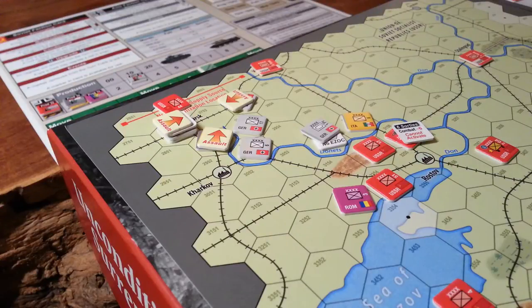Hey there gang, I'm playing this little Unconditional Surrender Case Blue scenario - the first scenario, not Barbarossa. Wrong part of the country - Case Blue 42 scenario, first turn. And I think I may be playing it wrong, I'm not sure, but it seems fairly deadly.